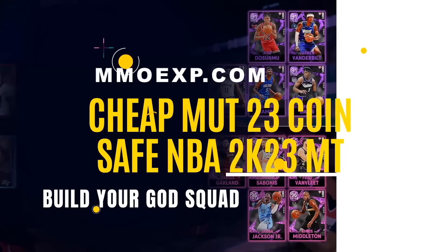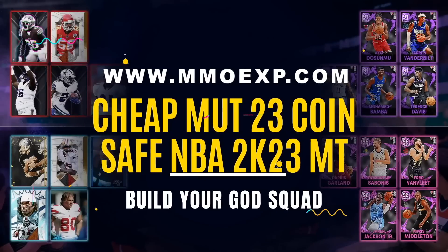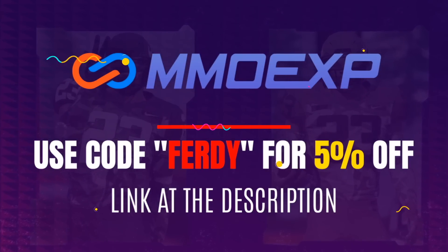Are you sick and tired of gambling your hard-earned money on Madden Ultimate Team packs? Look no further than my sponsor MMOEXP for the cheapest and most reliable Madden Ultimate Team coins on the market. Do not forget to use code FERDI for 5% off — a link for their website is at the top of the description.